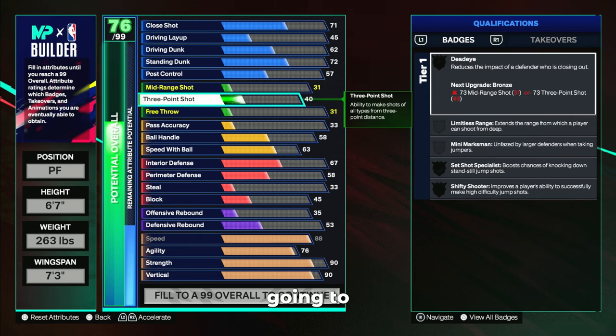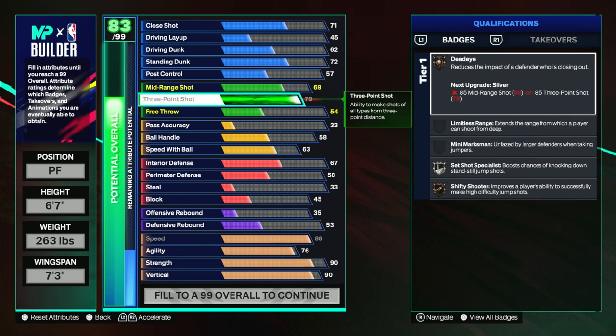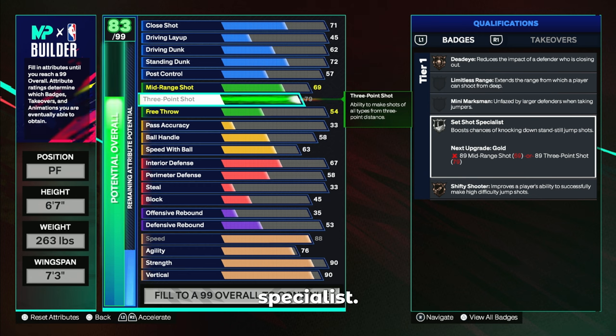For shooting, we're going to go with a 79 three ball, which gives us that silver Set Shot Specialist. This build does its job shooting the ball — I shot around 62% from three in season two with this popper build. If you're struggling to shoot, I recommend going with a higher mid range and a lower three ball so you get gold Set Shot Specialist. But if you're a good shooter and shooting anywhere from 40 to 50% from the field, you will definitely be able to shoot with silver Set Shot Specialist. You can also plus one it to get gold Set Shot Specialist.